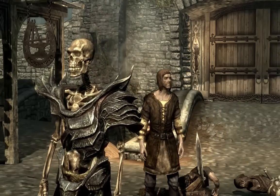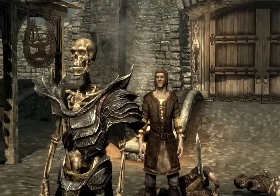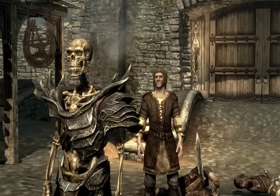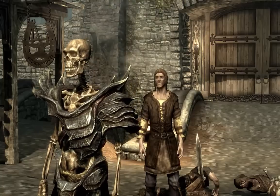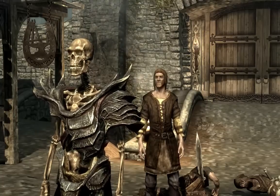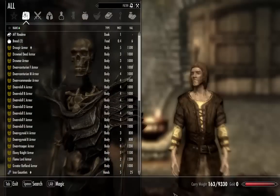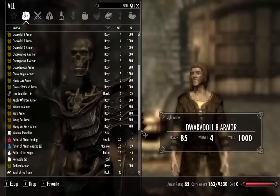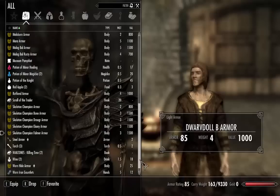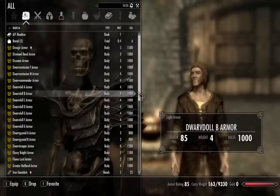The first mod I'll be showing you guys will be his Incarnate Creatures Armor. It doesn't say armor but it is. You can make all of these armors for pretty much nothing at the Forge, and they all look quite swanky. I'm wearing the Skeleton Falmer — Skeleton Champion Falmer armor — right now. Let's just go down the list.